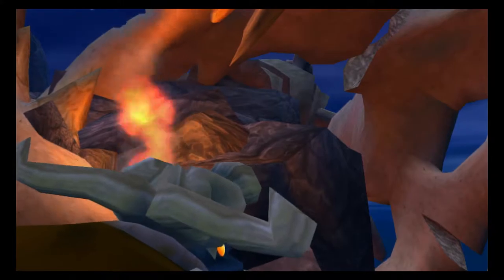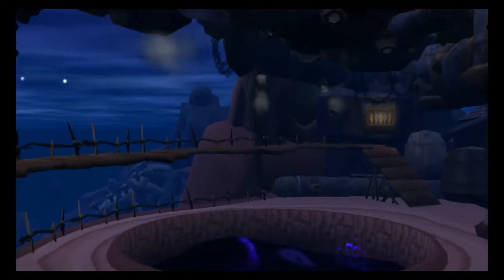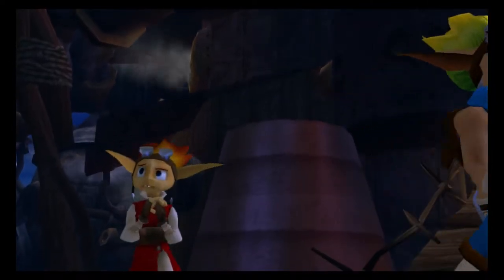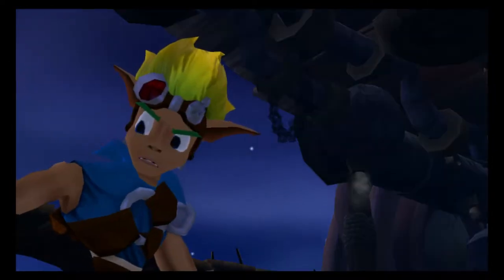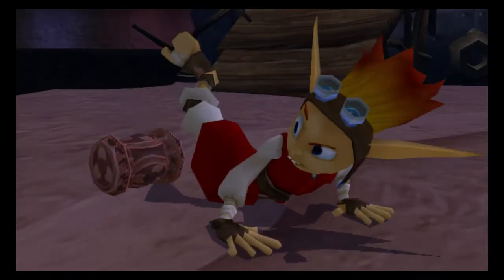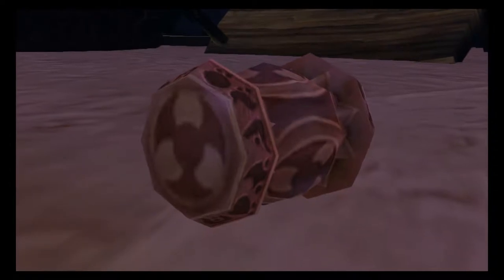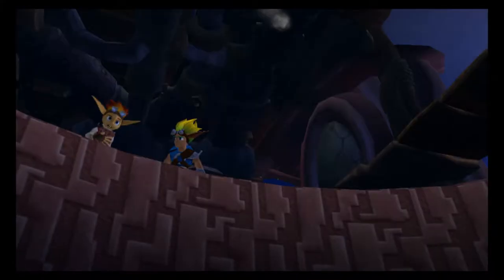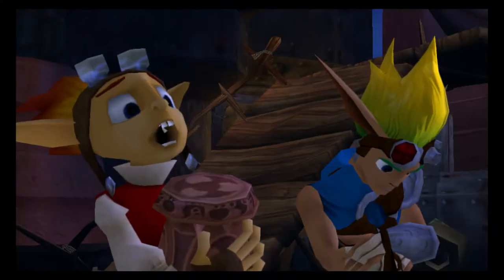You've got the green eco, which Samos is the sage of. 'This place gives me the creeps.' And then you've also got other eco, like dark eco, as you may have just seen in that pit. And probably the most famous ecos - just ask Dax in future games. It's dark eco.